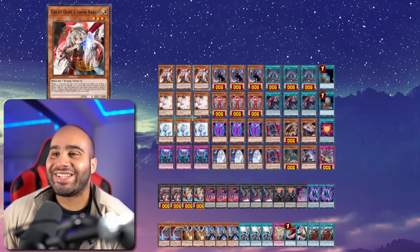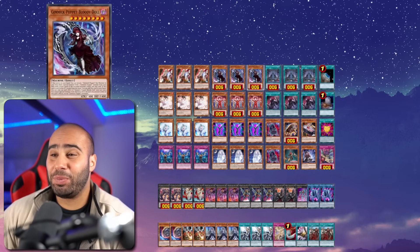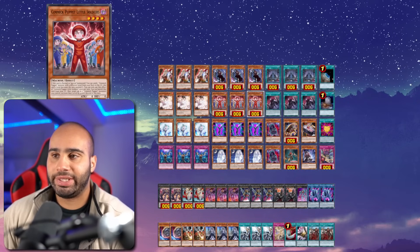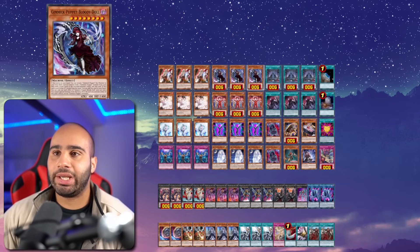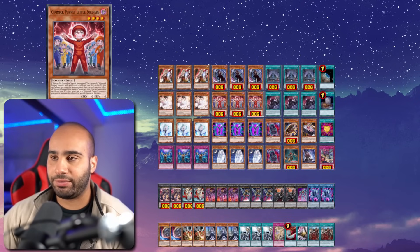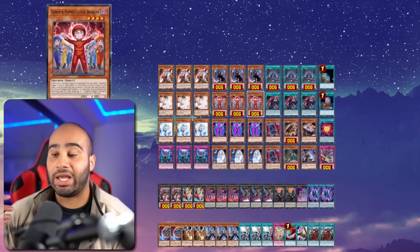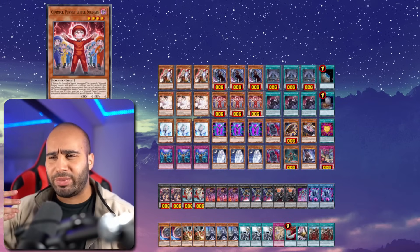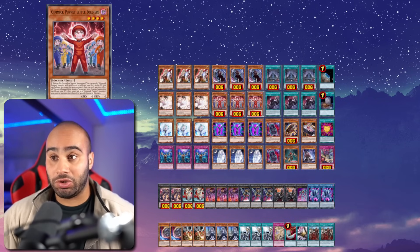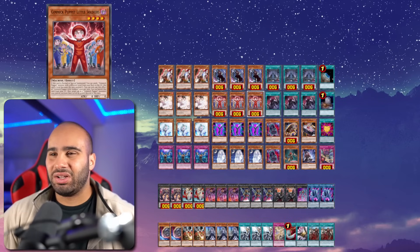Let's get into the deck profile. We're playing 15 hand traps. This deck has a lot of room for non-engine. I want to say this is the most consistent deck in Yu-Gi-Oh when it releases — more consistent than pure Snake-Eyes. You have a higher likelihood of drawing a one-card starter than drawing Snake-Eye Ash, Poplar, Diabellstar, Bonfire, or anything like that. In terms of FTK rate going first without a hand trap, it would be around 60%, which is good but not always FTKing.